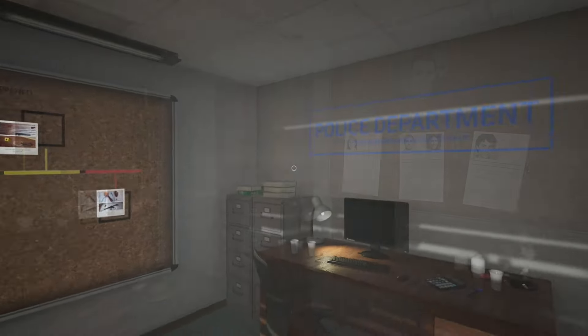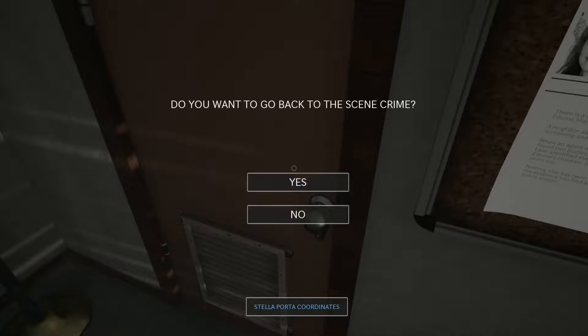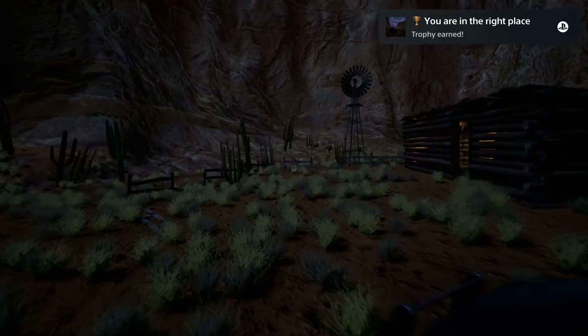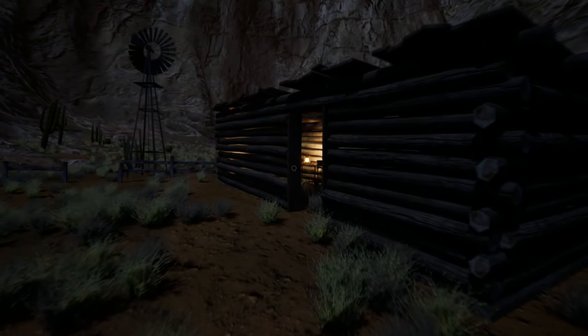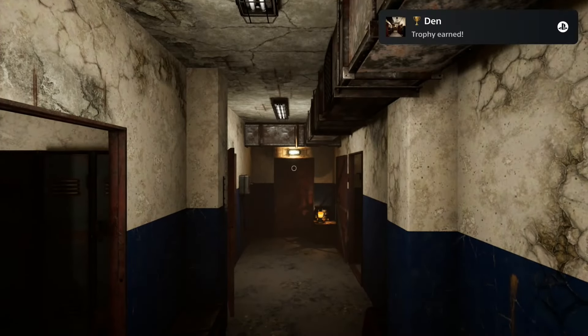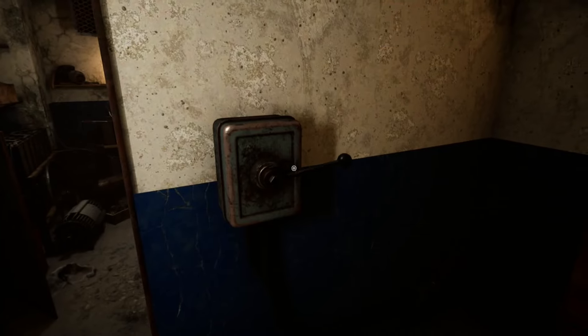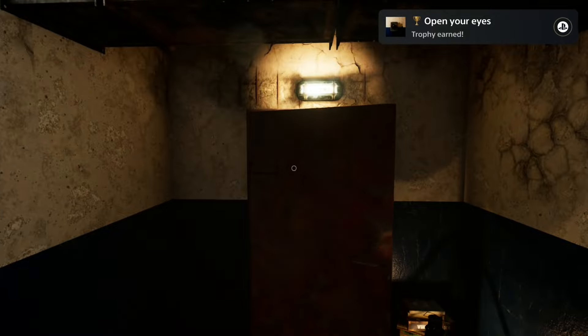Now turn around and interact with the door to get to the final case. Once you gain control of a character, enter the building in front of you. To your left there is a secret door on the floor, interact with it. Now enter the first room to your right and interact with the laptop. Now leave the room and in front of you there is a lever, interact with it. Now go through the door and the portal and the platinum is yours. And that's it, easy cheesy.